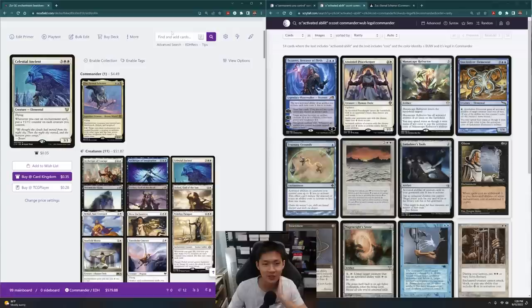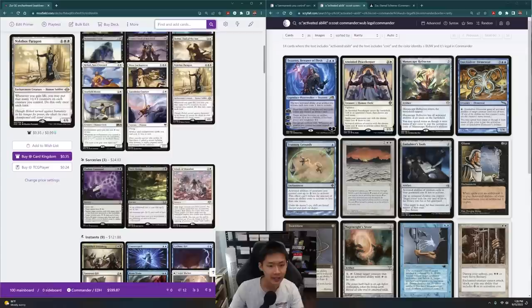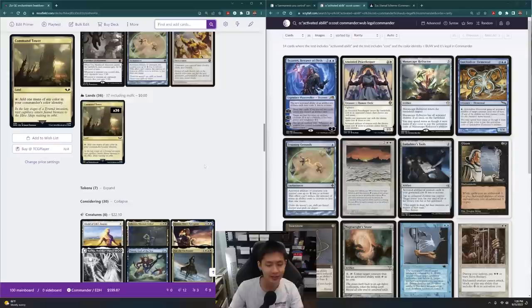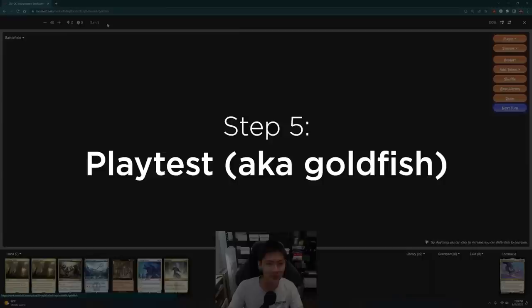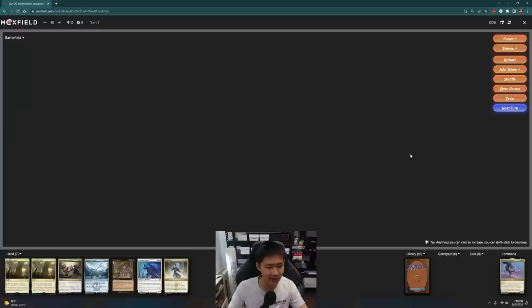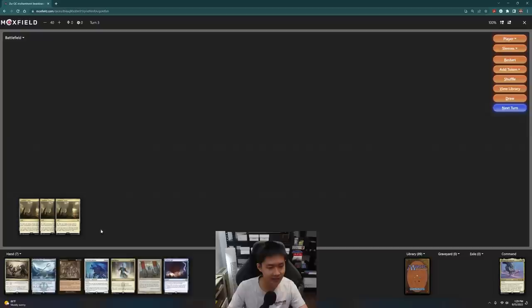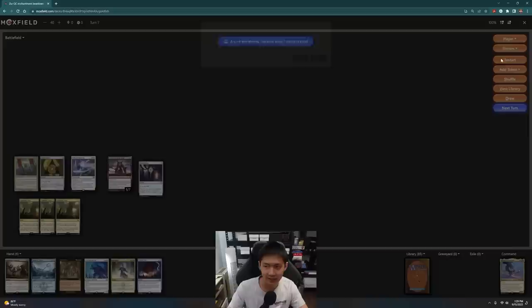One of my favorite cards in white. So that brings us to 100 cards in the main board. But we're not done yet because the mana base is 36 Command Towers. Before I actually tweak the mana base, what I like to do is playtest with the deck — try and see what kind of cards I get in my opening hands, whether there are enough lands, and whether I can draw the right cards and curve out well. This is a feature I really like in Moxfield.